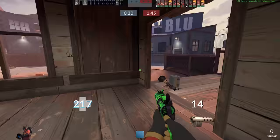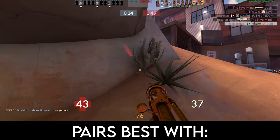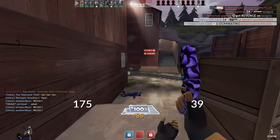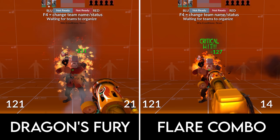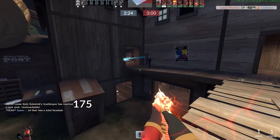With normal Pyro, you usually attack with your flames first and then follow up with a secondary or melee. But with the Dragon's Fury, secondary weapons are best used the other way around. I find the Dragon's Fury pairs best with a Detonator and, yes, the Scorch Shot. The general idea is to set your intended targets on fire from a distance and then follow up by pounding them with fireballs. The stock Flare Gun isn't so useful — the lack of blast radius makes it a weak ignition tool, and normal combo Pyro is no longer necessary since your comboing ability is built right into the Dragon's Fury.